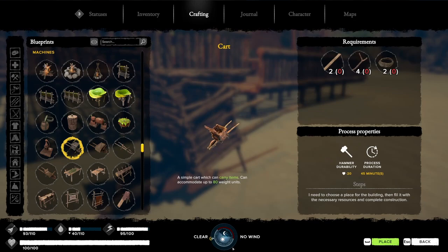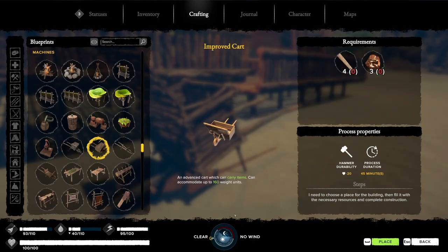Plus, you can always use a cart that has a carrying weight of 80, or the brand new improved cart that has a carrying weight of 160.